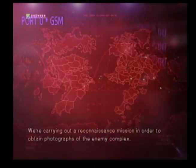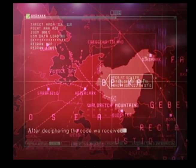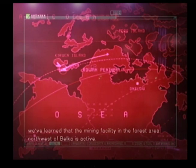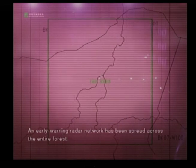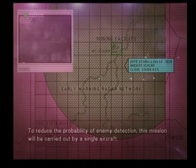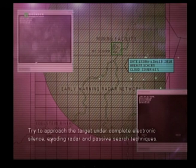We're carrying out a reconnaissance mission to obtain photographs of the enemy complex. After deciphering the code we received earlier, we've learned that the mining facility in the forest area northwest of Belka is active. An early warning radar network has been spread across the entire forest. To reduce the probability of enemy detection, this mission will be carried out by a single aircraft. Try to approach the target under complete electronic silence, evading radar and passive search techniques.